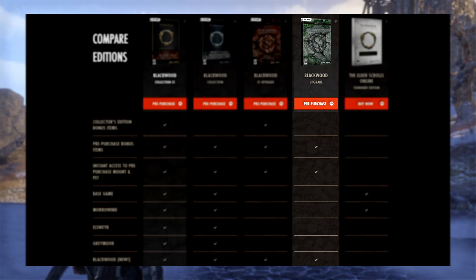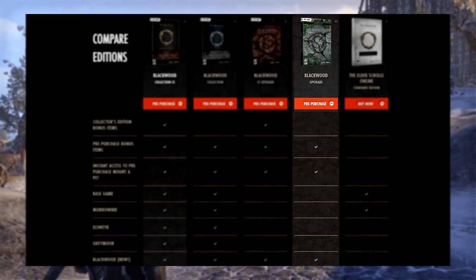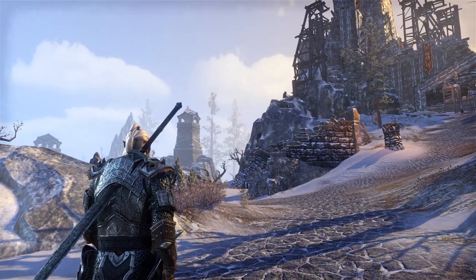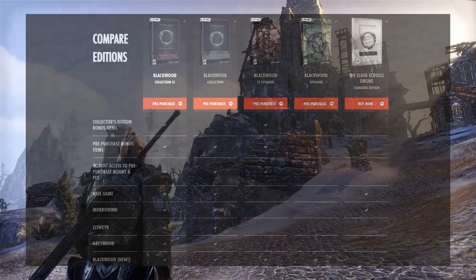After this, there's the current Chapter Digital Upgrade, which comes to around $40 USD. This version is for those who own the base game and are only looking to buy the upcoming chapter itself. You do need the base game in order to play this. This version does not come with the previous chapters or the DLC classes — it is simply the standalone version of the newest pack.